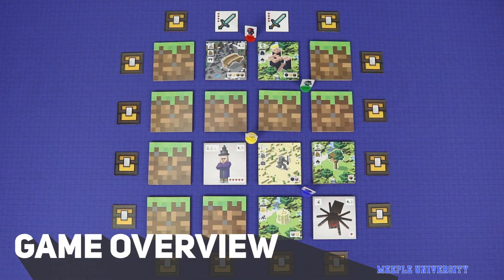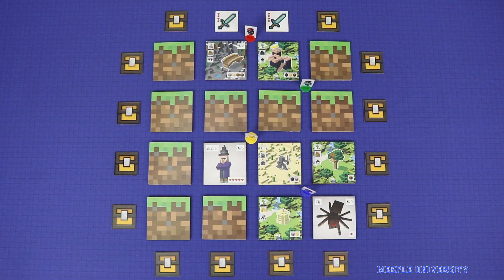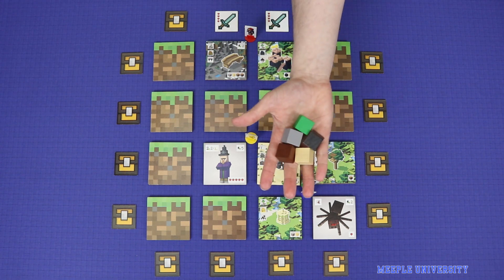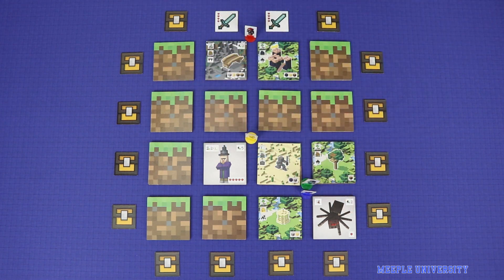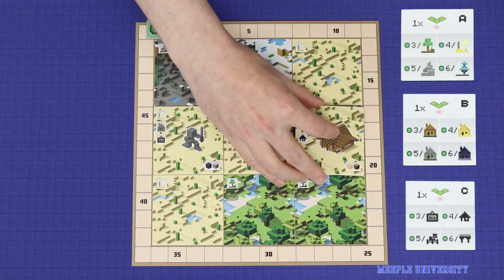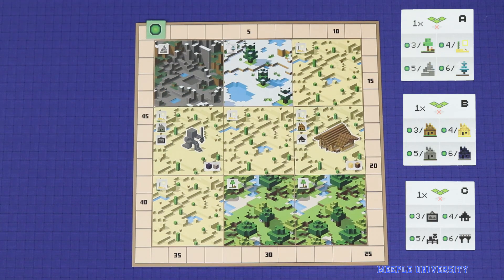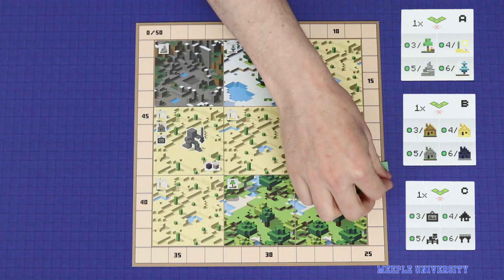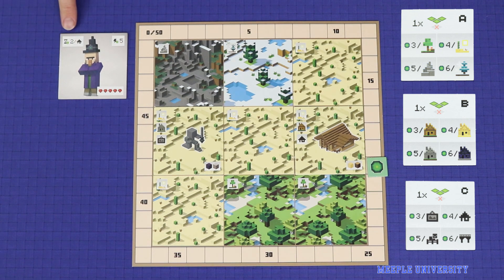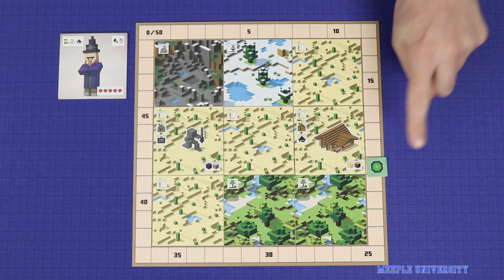This is the overworld of Minecraft. As in the video game, you will be exploring this overworld, collecting weapons and building resources, fighting mobs, and building buildings on your personal player board. In three scoring rounds occurring during the game, players will score points based on the clusters of buildings they've placed — first scoring for their biome type, then later the building material, and finally the building type. Players can also score further points for the mobs they fight off during the game. The game ends after three scoring rounds, and whoever has the highest score wins.